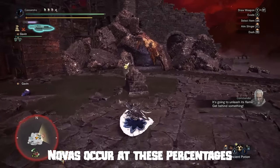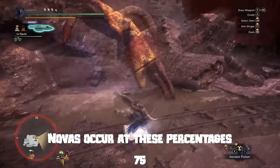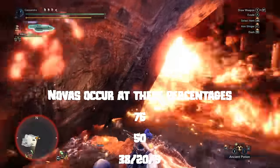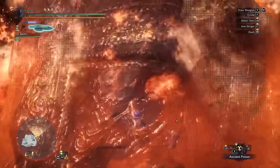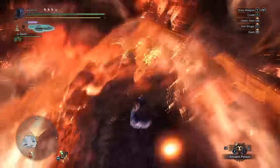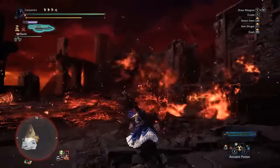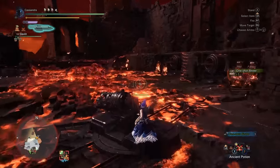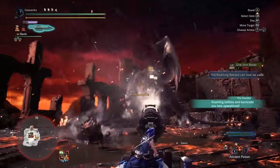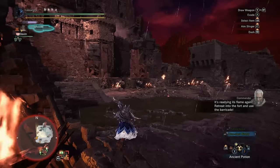Next up, the phase changes. Fatalis will Nova in one form or another at certain health percentages, and these are 75, 50, 38, 20, and 5%, so it's important to know what to do during and after each. The first Nova will require you to run to the right-hand side of the arena, and it's fairly forgiving timing, so just sheath and run. Once your cover is broken, turn and run away from Fatalis to grab the binder before taking up arms on the roaming ballista. I usually dump the whole magazine into his chest for damage, which depending on aim can often result in a dunk.